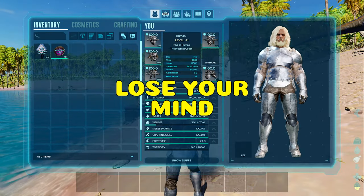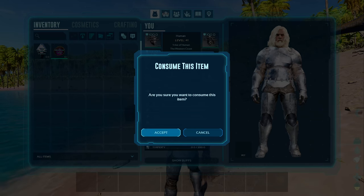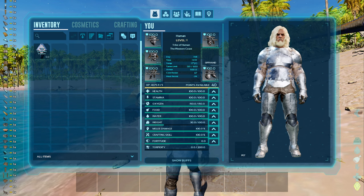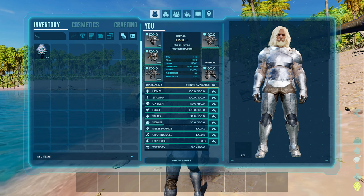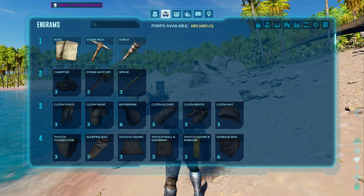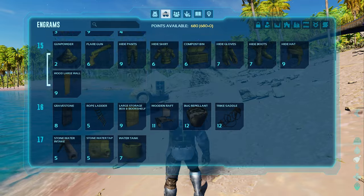If you have run out of engram points, want to change your character's stats, or want to temporarily change your stats for a boss fight or to boost crafting skill, make a mind wipe and consume it. It will reset all your stats and engrams. It will not reset your tech engrams, and on official servers you can only use it once per 24 hours in real time. In single player there's an option for unlimited use.